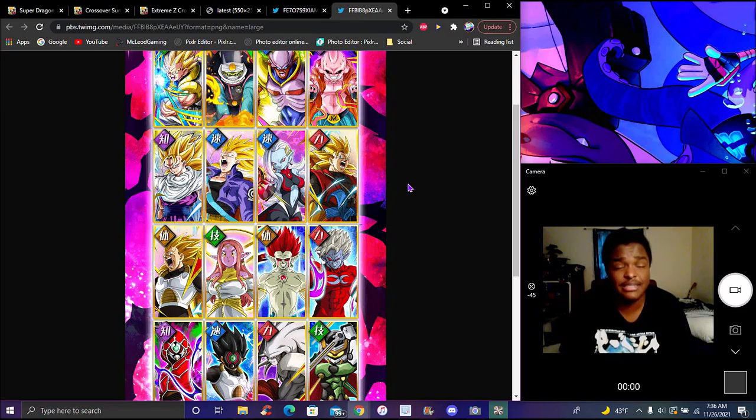Xeno Super Saiyan 3 Goku — yes, he's amazing, he's awesome. I use him all the time on my team. Him and Shunakata of Time are probably two of the best ones here. The best four on here are probably these four — I'd say any of those are actually really good, but Xeno Goku and Shunakata of Time are definitely worth it. They've been good since day one.